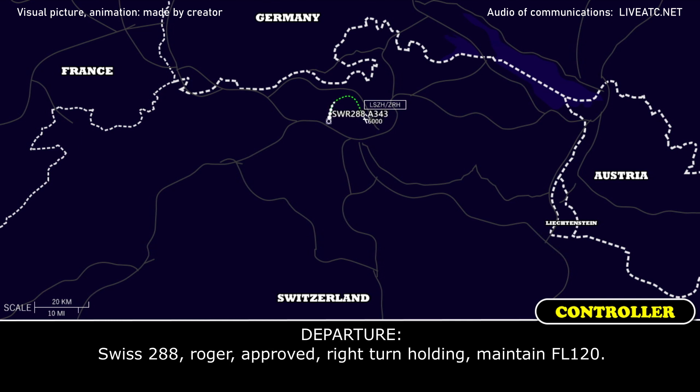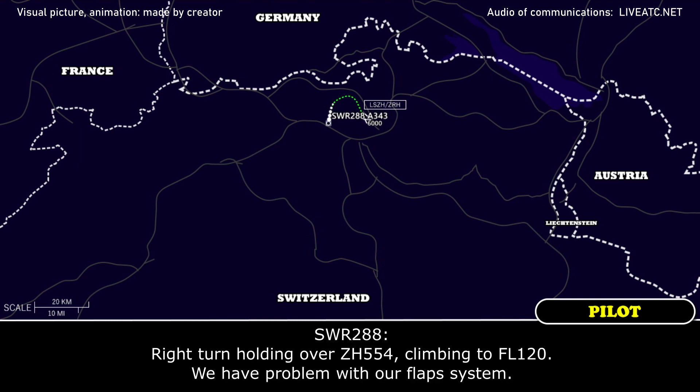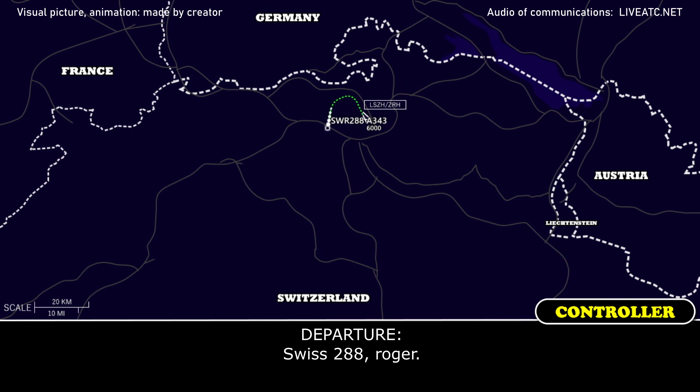Swiss 288 request to hold over Zulohotel 554 and climbing to flight level 120. Swiss 288, roger, approved right turn holding, maintain flight level 120. Right turn holding overhead Zulohotel 554, climbing to flight level 120. We have a problem with our flap system. Swiss 288, roger.